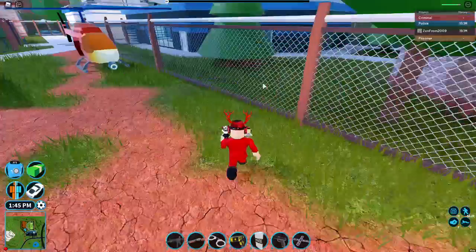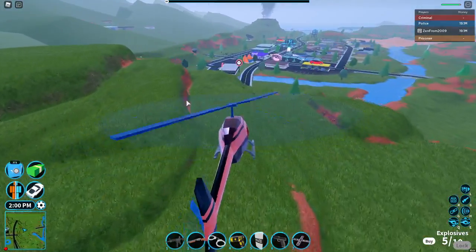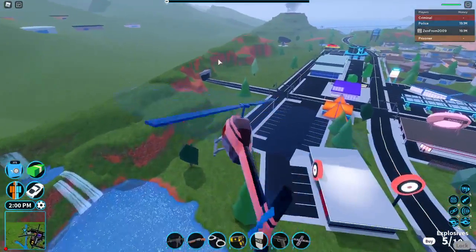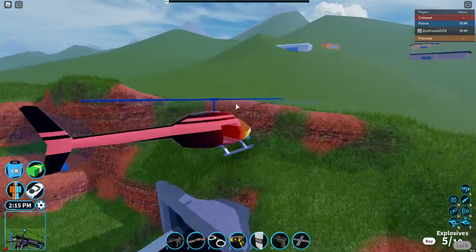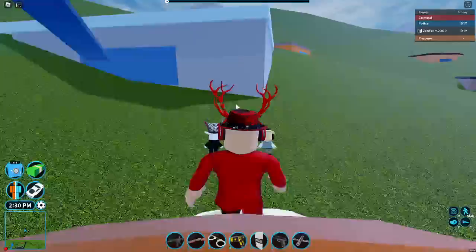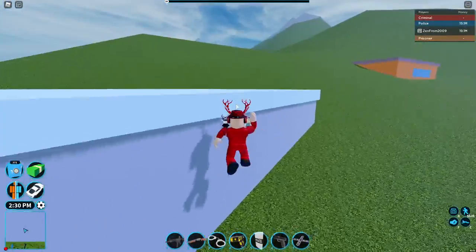They redid that part and this is the new town. There's a waterfall here and a new tunnel right here. If you go up here you can actually see the old Jailbreak town buildings — like actual buildings — but you can't go into them.